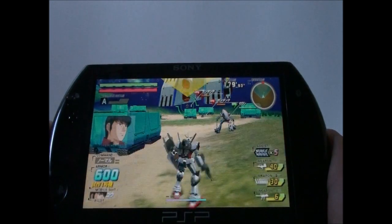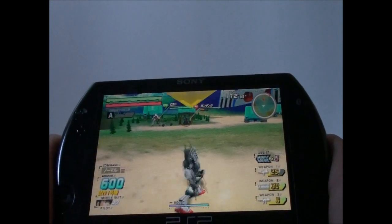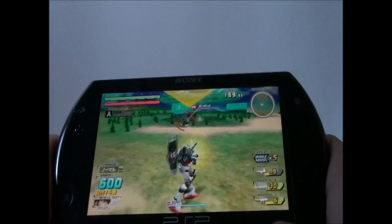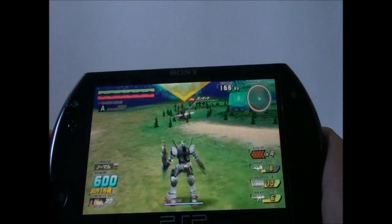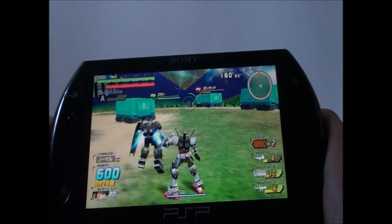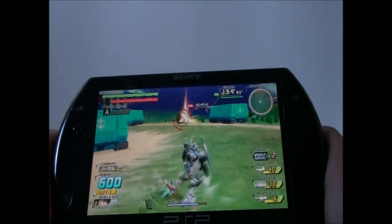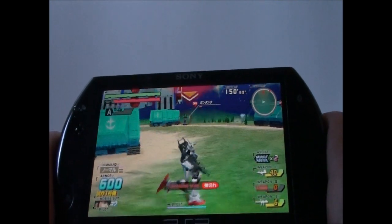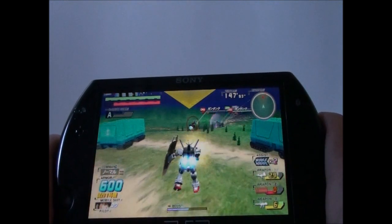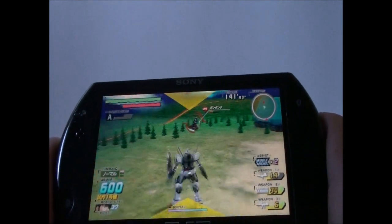Probably went more rounds to show you what it's like. So you have this select button that you can use to execute a special attack — each Gundam has a different attack. The R1 uses the secondary weapon.